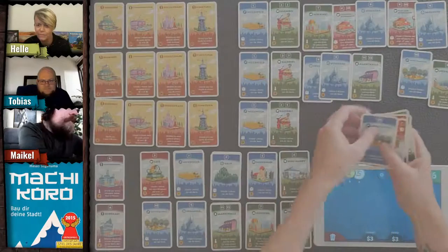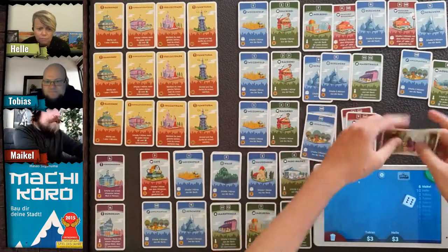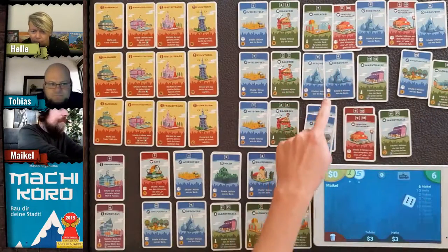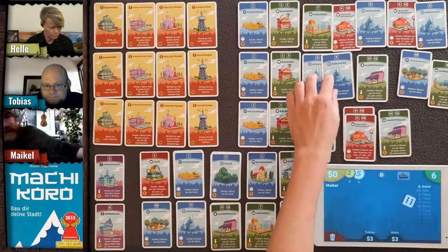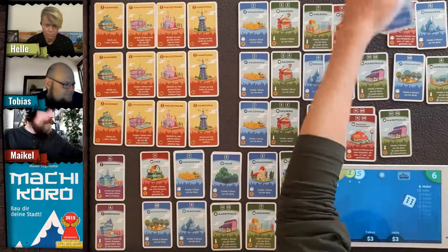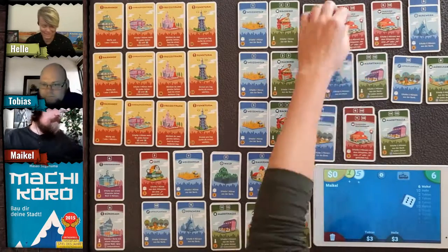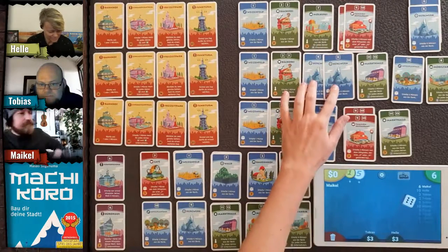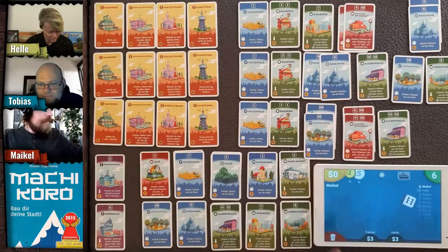Looking at the cards: I've got a couple of red cards. Tobias, you've got two mine cards and a Markthalle and an apple card. Helle, you've got two mines as well — they're very strong — and a family restaurant. You can't keep all of them; two cards you have to discard.